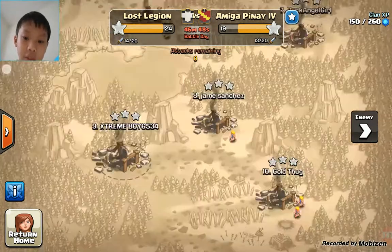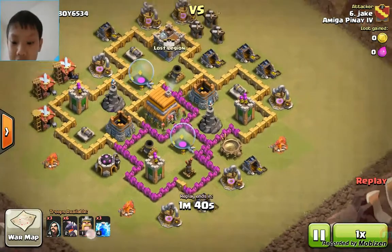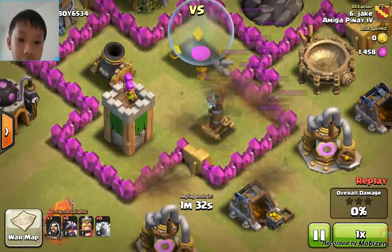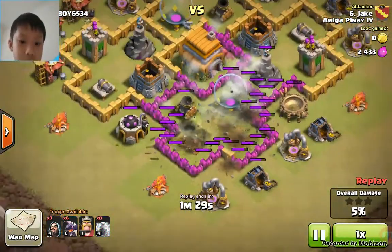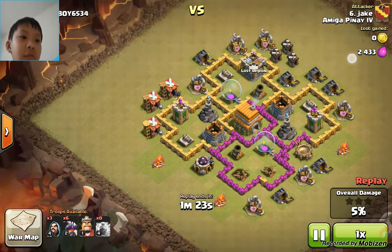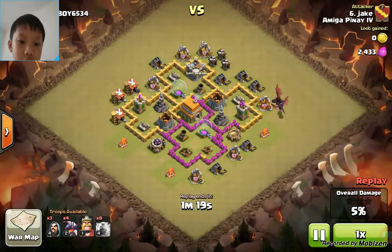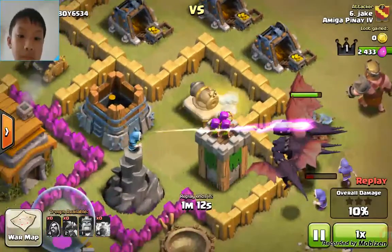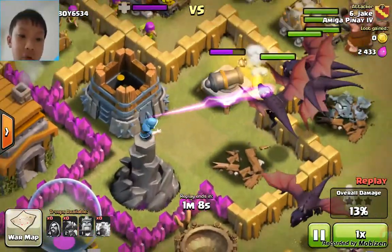Seems like I got three-starred. Let's see how I got three stars. I got attacked by number six — the sixth best of the other team. That's why. So it's kind of understandable. He had dragons and stuff like that. Surprisingly that didn't take him out — that did. So this guy used three wizards and six dragons. Of course those dragons are gonna beat me. This guy's the sixth best — of course he should be a technician. He's gonna play rapidly, placing his dragons all over. The wizard tower is basically doing nothing to the dragons.